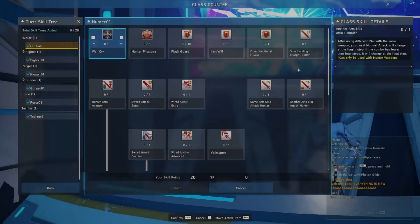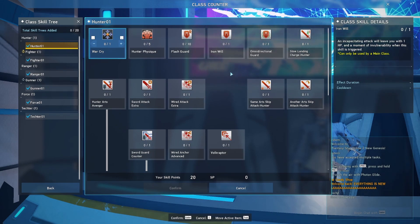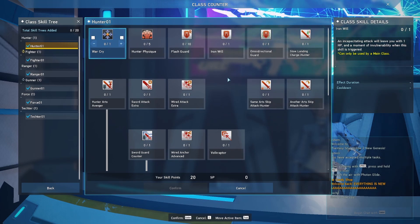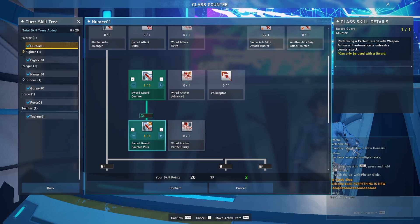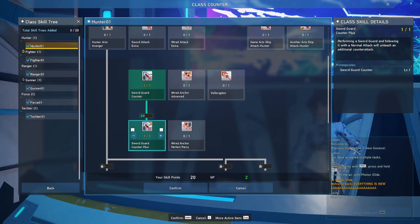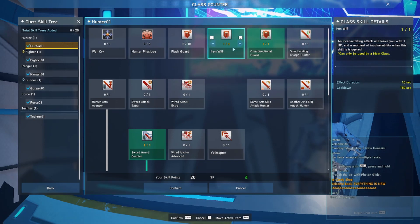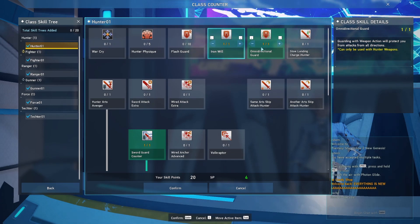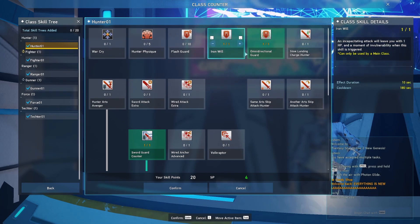Here we are at the class counter for Hunter. If you're going to be maining just the sword, you'll want to start off by picking up Guard Counter and Guard Counter Plus, as you'll be using your weapon action to guard and parry. These abilities help you deal more damage with a powerful counter attack whenever you parry an enemy attack. You'll also want to pick up Omnidirectional Guard and Iron Will — Iron Will protects you from dying every three minutes, and Omnidirectional Guard lets you block from all angles.